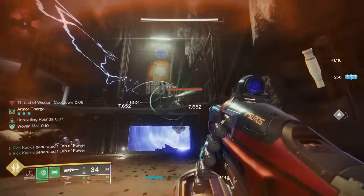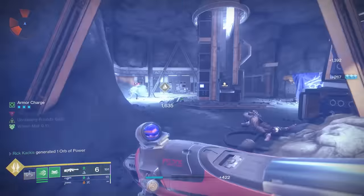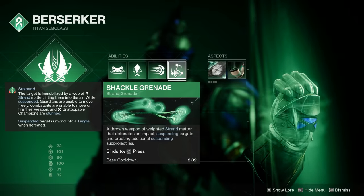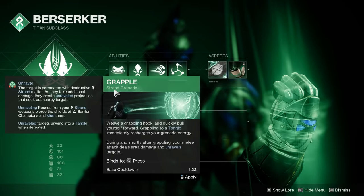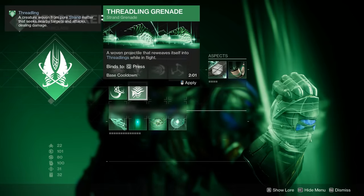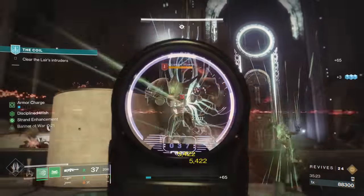We're talking about a strand machine gun here — you're often going to be using this within strand builds to get those matching elemental synergies. When you're using a strand build, extra grenades are so important. If you're running a Titan suspend build you want suspending grenades recharged as fast as possible. If you're running grapples you want those recharged fast. And if you're running a threadling build, you want as many of those grenades as possible. Getting that passive grenade regen is going to be very, very good.